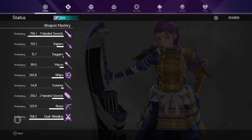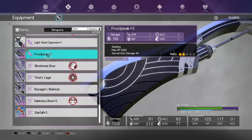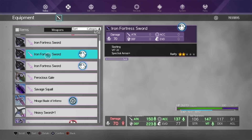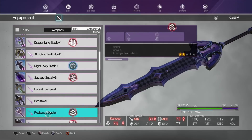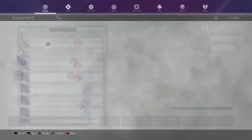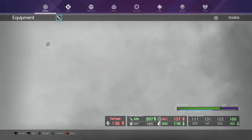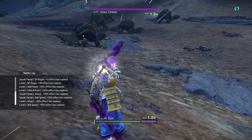I've been mostly using dual sword, one-hand sword, and slightly bows and two-hand swords. The thing is, the higher your proficiency score, the fewer points you'll earn. The more you use it, the proficiency increases, but when you reach around 700-800, it becomes very tough to earn points — even 0.1 is difficult to get.